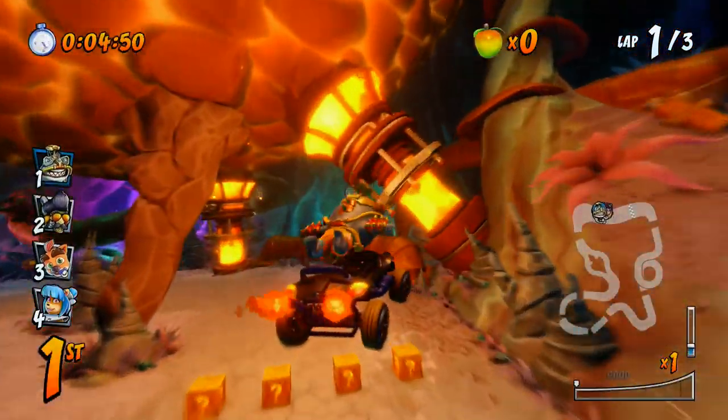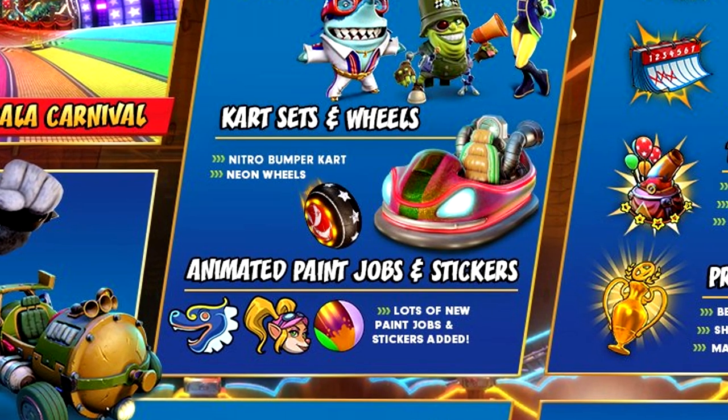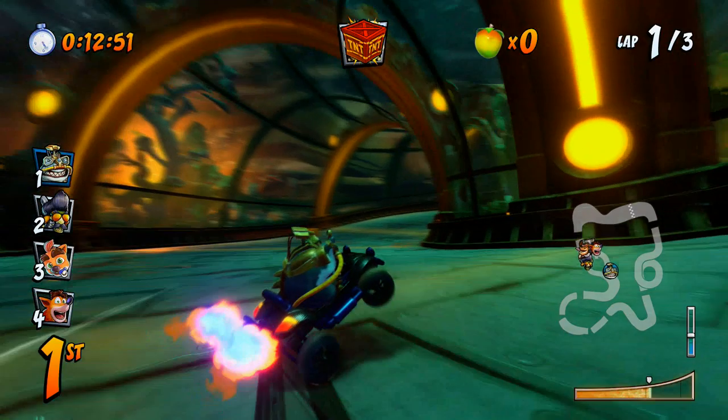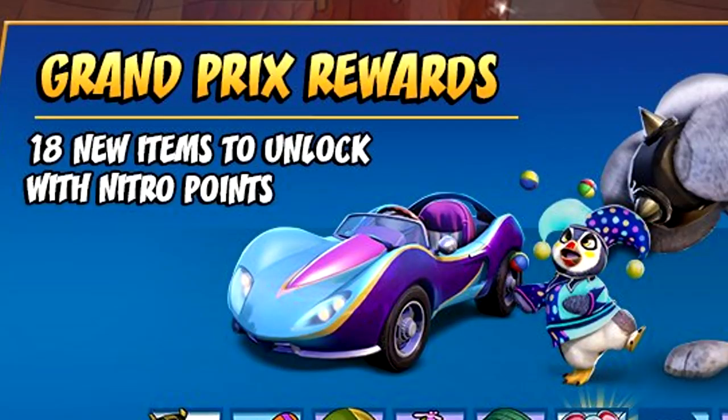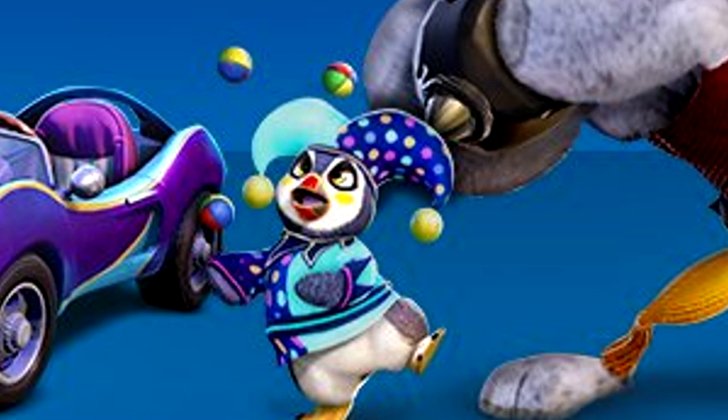Now let's move on to the cart sets and wheels. There's the Nitro Bumper cart, which actually looks pretty cool — it's definitely different to the other carts in the game. Then you've got a cart at the side of Koala Kong, though it doesn't say what the name of that cart is. And there's another cart on the left. Clown Penta looks so cute.